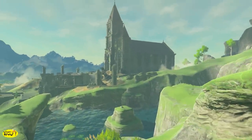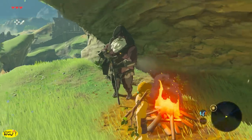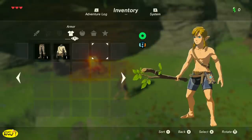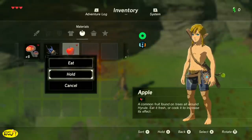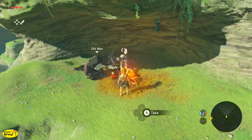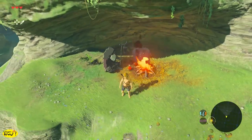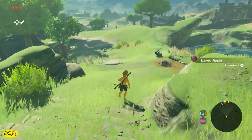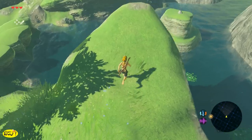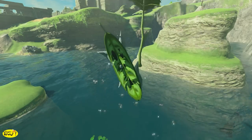On your way towards the yellow flashing circle, consider talking to the old man — he's going to point us towards the Temple of Time, which I highly suggest you check out. Pick up anything and everything along the way. You'll find a torch against a rock behind the old man, and a baked apple on the ground — that's the game's way of showing you that you can throw food on a fire to cook it. Cooked food recovers more hearts than raw.